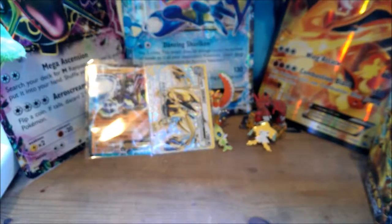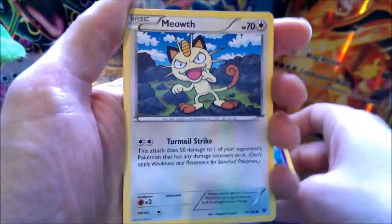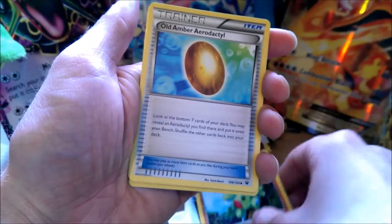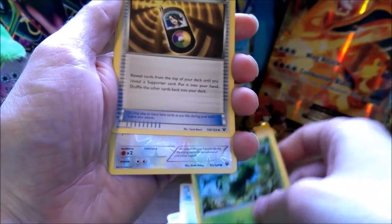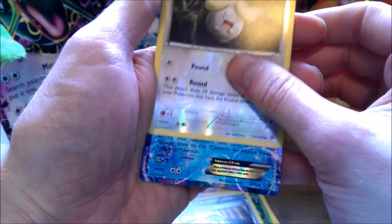Cut the rubbish to the back. We've got Vallaby, Burmete, Coffing, Meowth, Larvitar, Old Ember, Aerodactyl — which I still need an Aerodactyl — Madame, Random Receiver, a Wishmat. Ooh! What have we got here? A normal Glaceon EX, as well as the Full Art which we've got — yes! — in the last part of the video.